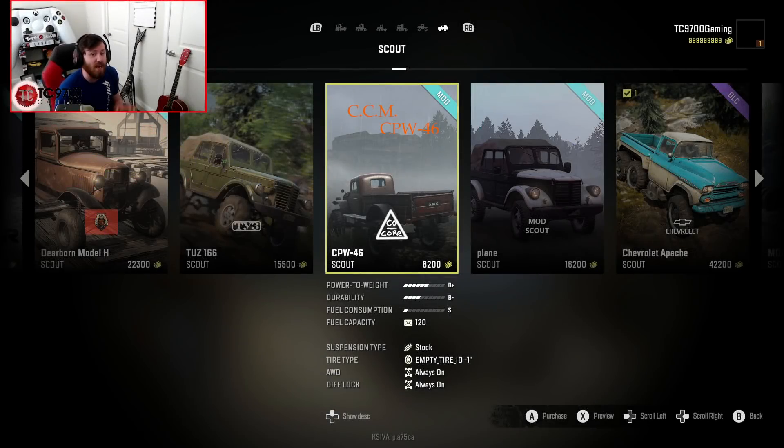Welcome back to SnowRunner, guys, and in this video we are going to be taking a look at the CCM CPW46. This is another console-friendly truck from the brains over at the CCM Workshop.